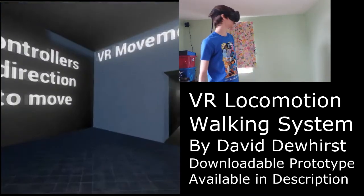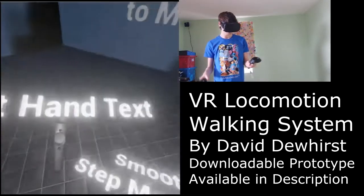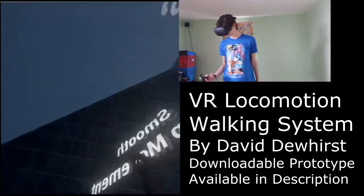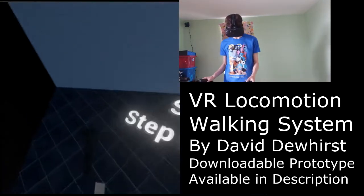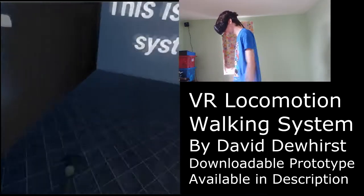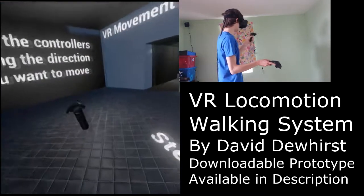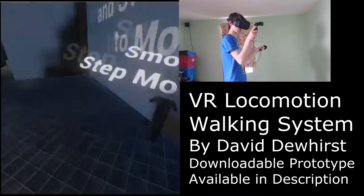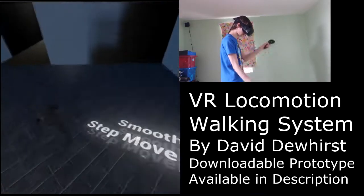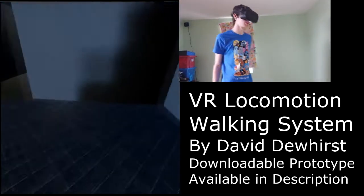The way the system works currently is you have grip buttons on the side of the VR controllers — you grip them and then you just start swinging your arms around. It takes all the movement in the controllers and then moves the player in the direction the controllers are facing. So if I point one to the left wall and one to the right wall, it should move you forward, because that's the point in between — and it does. That's how the entire controller system works and it's very simple.